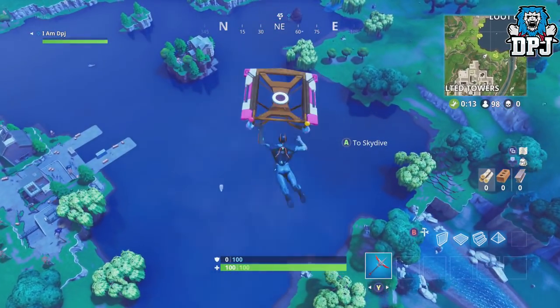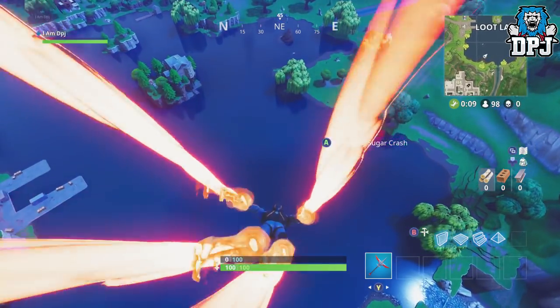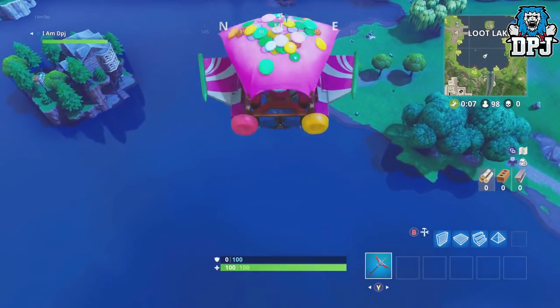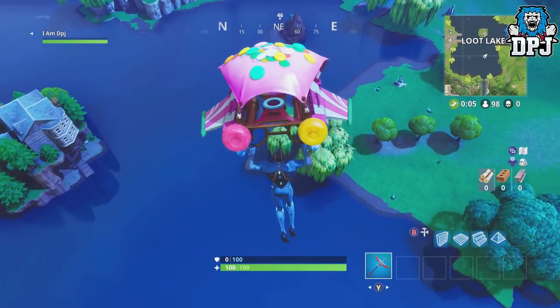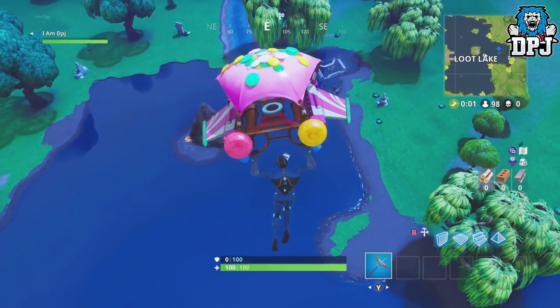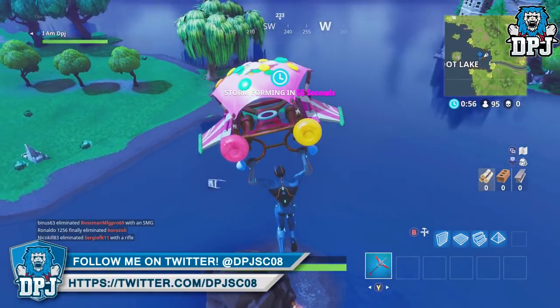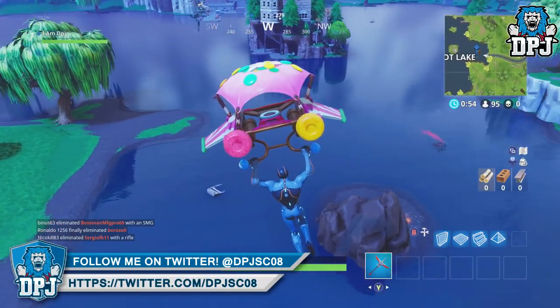It's not hard at all, but be careful — as you'll see on screen, there's always going to be someone waiting to gun you down at this exact location, people trying to get easy kills while we're trying to do our challenges. But yes, this is how you complete the 'follow the treasure map found in Tomato Town' Season 4 Week 1 hard challenge.